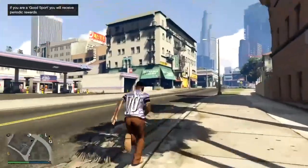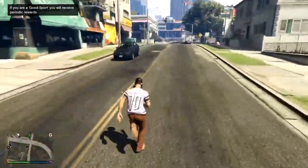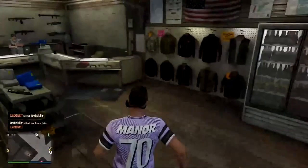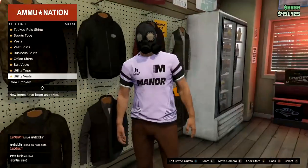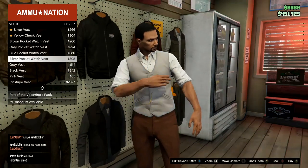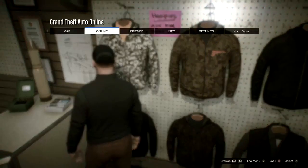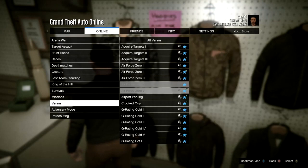Once you've loaded back in, make your way over to the gun store again. You might spawn next to it if you have last location on. Go to the very back corner, go to tops, then go down to vests and choose a black vest. Then go to vest shirts and choose the black band vest. Now press start, go to Play Job, Rockstar Created, Versus, and then Crooked Cop.